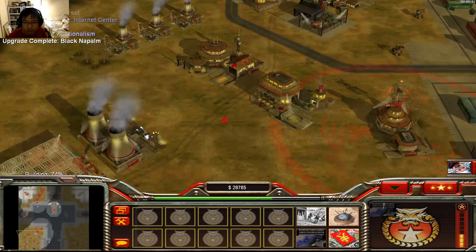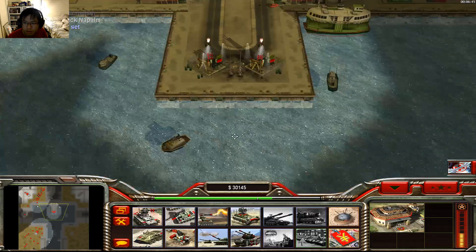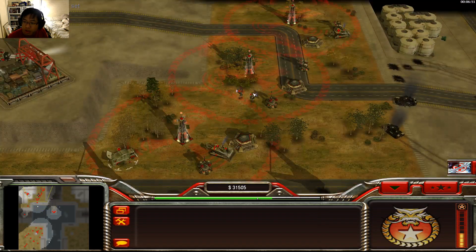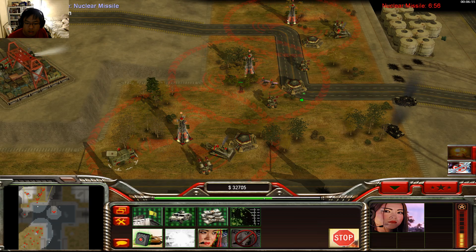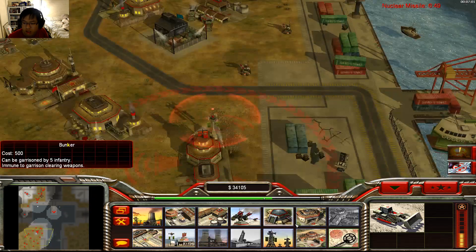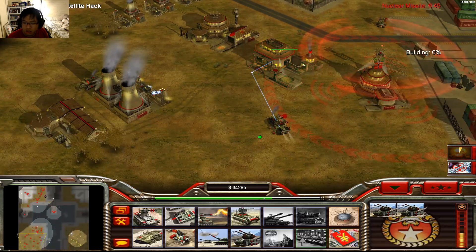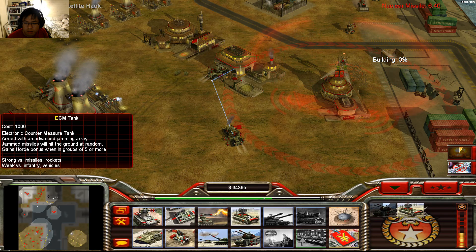Good thing we built those Gatling cannons just in time. A pair of bombs — might be useful. Get in there, Black Lotus — get your ass out there. It's time to put you to work. We have big plans. I'll build some ECM tank as well.